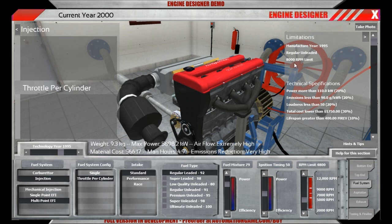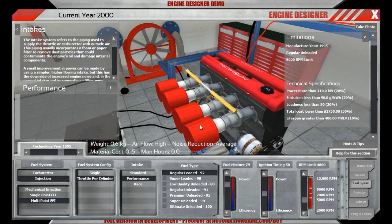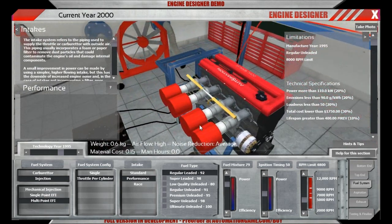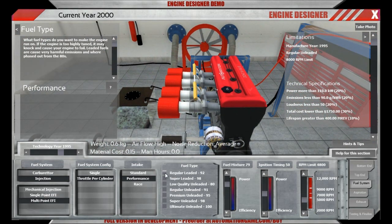We don't have an intake limitation, so let's go for the performance intakes — this looks much more sporty already. We're not going to run leaded fuel anymore in 1995, at least not outside the Australian outback, so we'll use regular unleaded, which has about the same run rating as before.